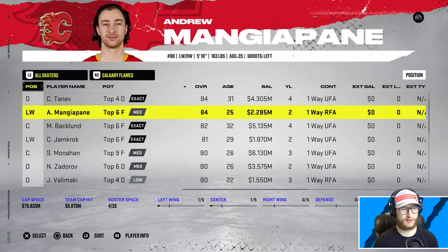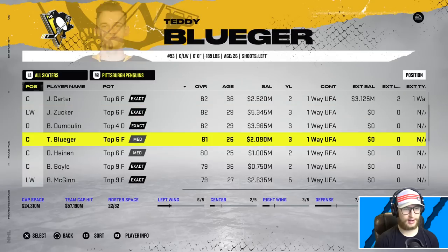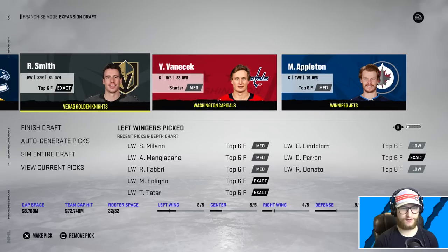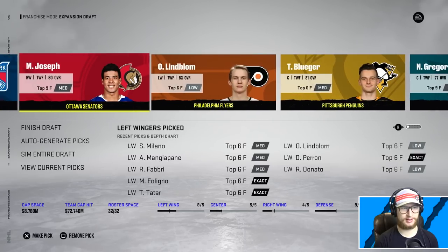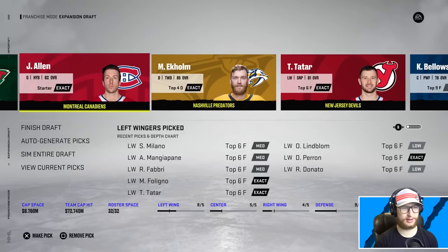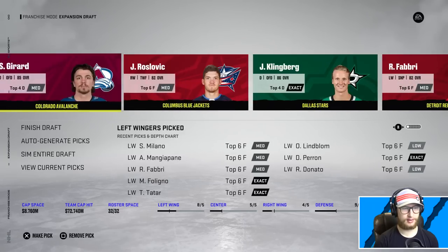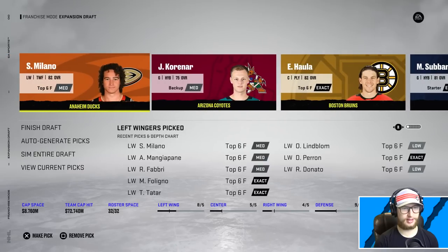Let's take Sonny Milano - why not. Mangiapane is on there, okay, let's grab him. Samuel Gerard - they just have so many players they can't really protect a lot, so let's take Sammy. I think our team's gonna be pretty sick. I'm not really factoring in the whole accepting-all-trades part, but this team looks pretty good - we got some young players here.